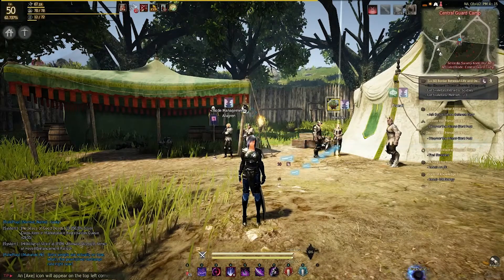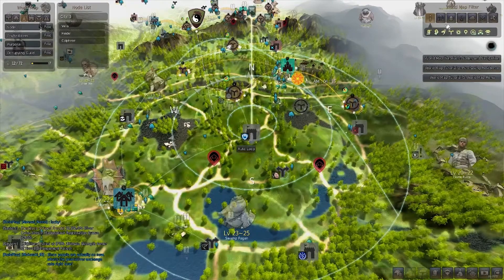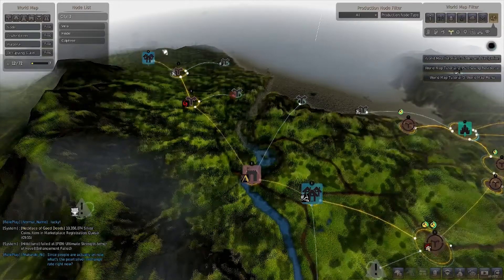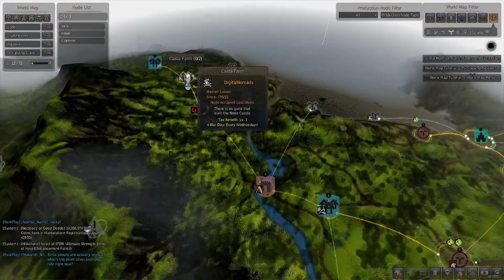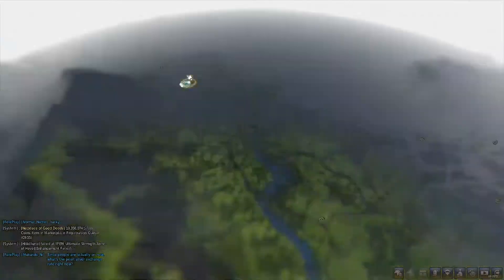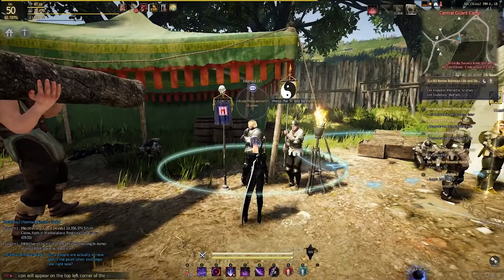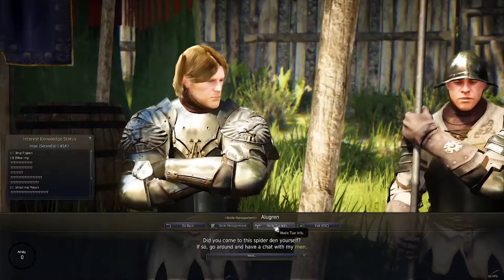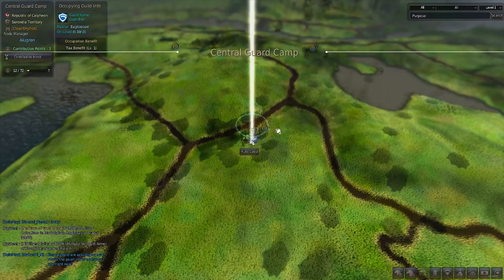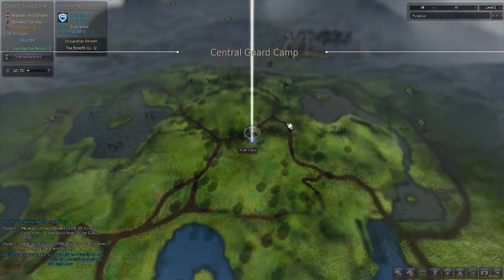One of the most important things is the map — press M. It'll show a lot of information, so filter it to only show nodes. Starting back at the beginning area: Olvia is your first town, and as you run through the environment you'll encounter nodes with people called node managers. For example, at Costa Farm there are grapes. Talk to the node manager there, go to Node Management, and you can invest contribution points into that node.